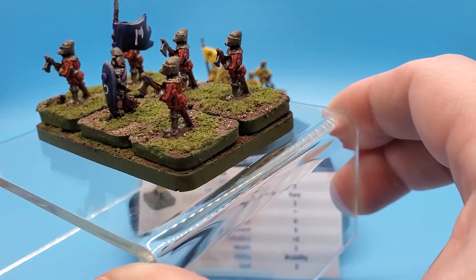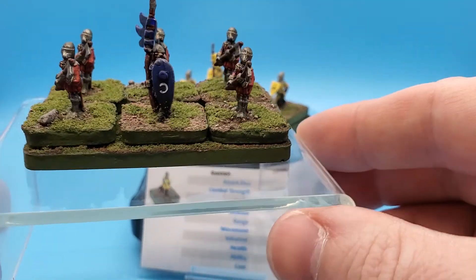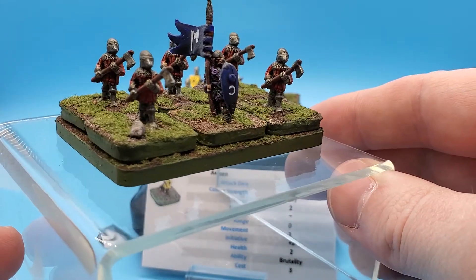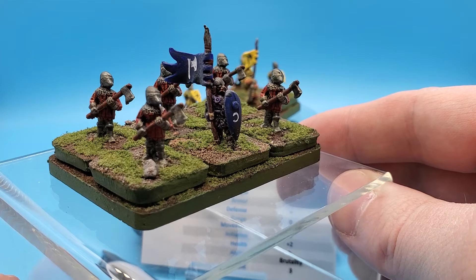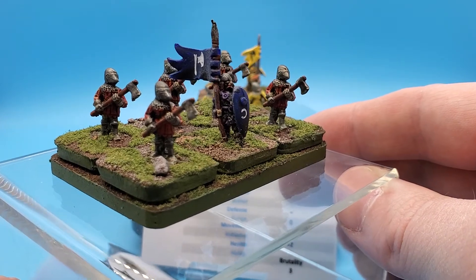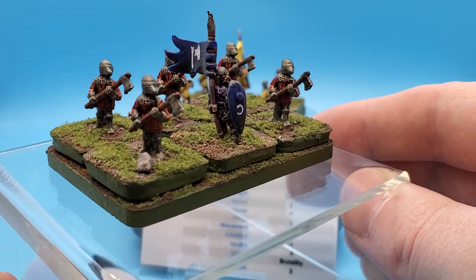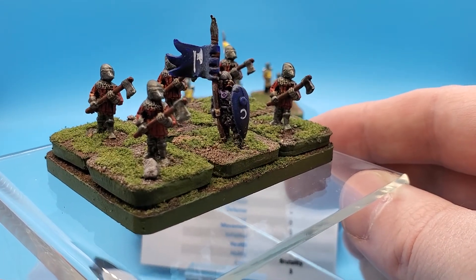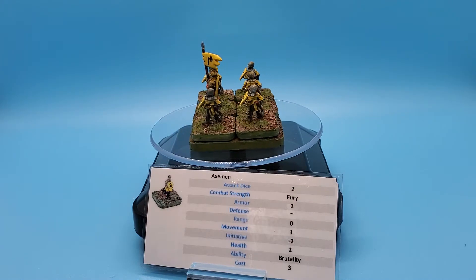Let's take a look at the Lunar Knight Axemen. These guys are fully decked out in armor, holding big heavy axes in hand. Lunar Knights have the Crescent Moon Shield on the Banner Bear. I still love the freehand axe on the banner — they even did the axes on the banner differently, so you can see that axe on the Lunar Knight Banner versus that axe on the Regal Guard Banner.